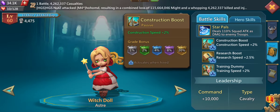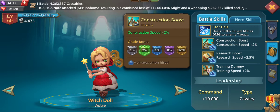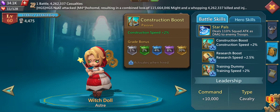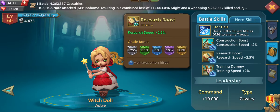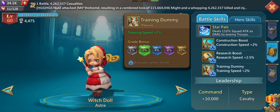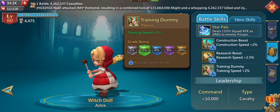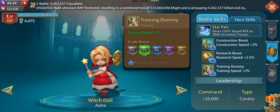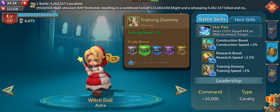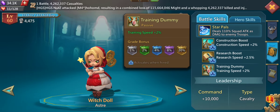Her first passive battle skill increases your construction speed by up to 20%, your research speed by up to 25%, and your training speed by up to 20%. The important thing is that those boosts are always active — no matter if you have her as a leader or just in your pool of heroes, these skills are always activated as soon as Witch Doll is hired.